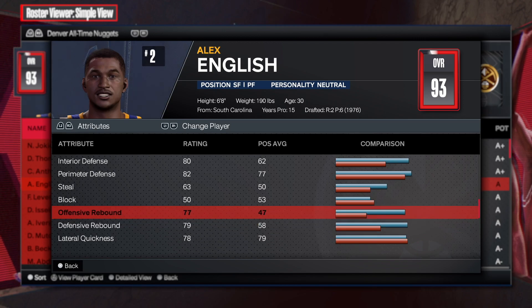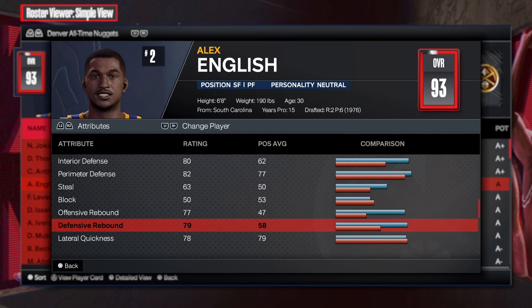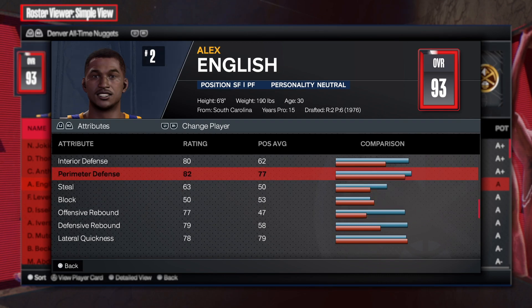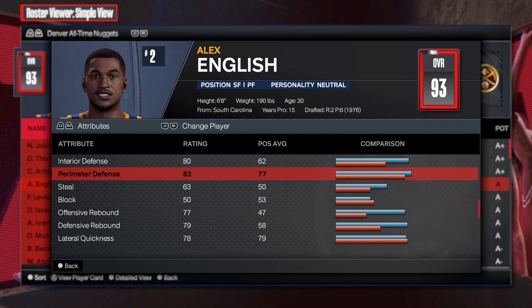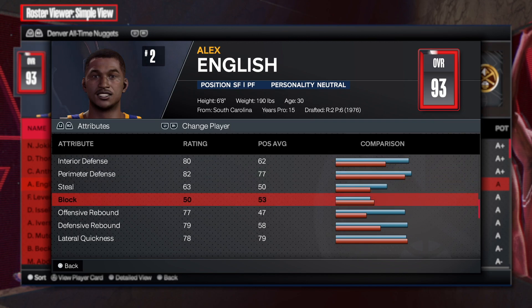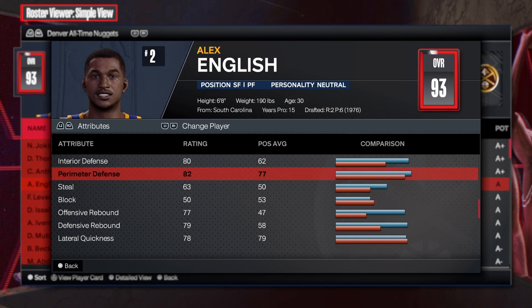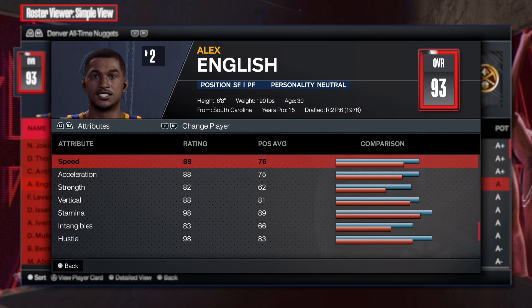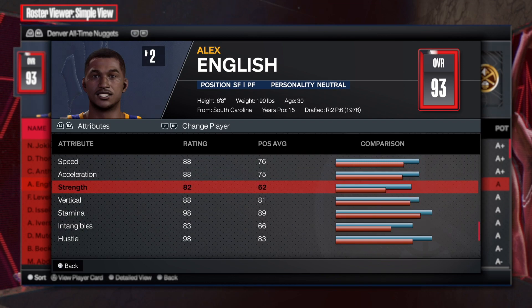The rebounding is where it's at. Personally, depending on the build I'm making, I'd rather prioritize block — because if you don't get the steal, at least you can go with the perimeter defense. For example, if you didn't want interior defense but you want block, you'd need at least a little interior to get the Anchor badge. Or you can do no steal but have great perimeter so you can stay in front of your defender. There are options. Now for physicals: 88 speed, 88 acceleration, 82 strength.